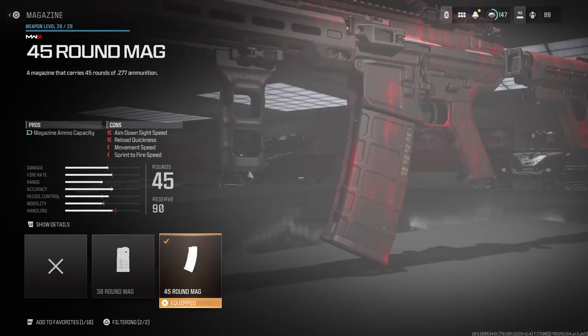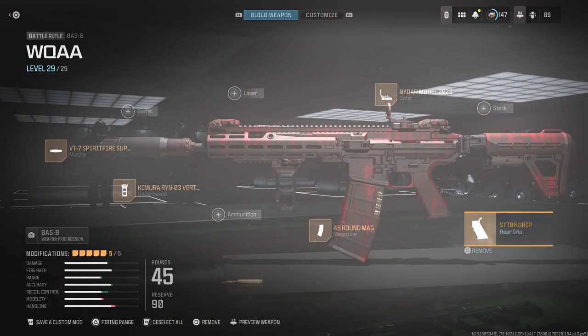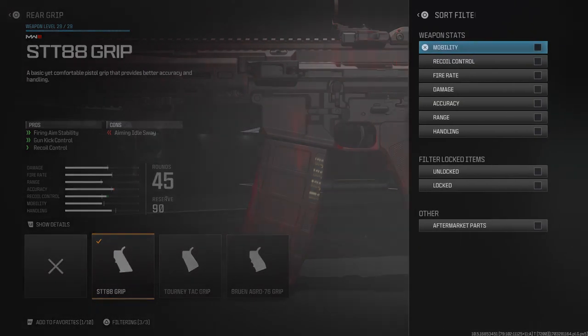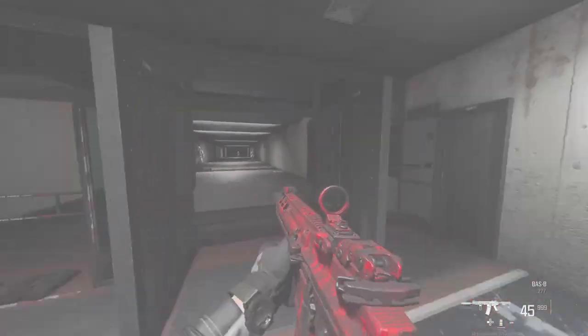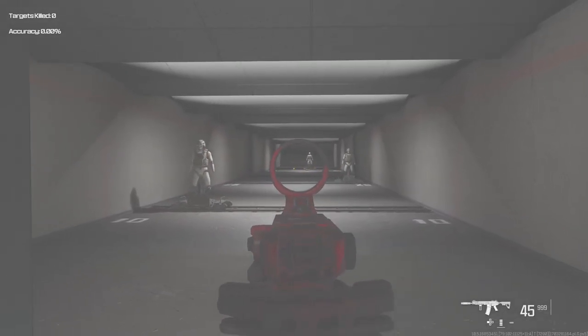I use a 45-round mag so I can run around the map. In this game you run out of ammo quicker than you did last year — I don't like that but that's how it is. I also run an STT 88 grip that helps with firing stability, gun kick control, and recoil control. It says it messes up your aim idle sway, but in my eyes it's not that bad as you can see in the firing range.